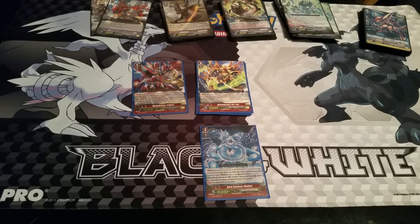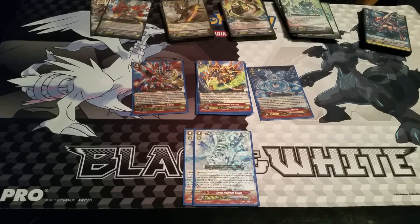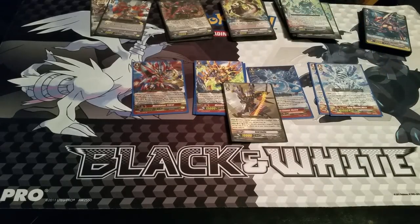One copy of Rain Elemental Madu specifically for Gold Rutile — if you have a heart with 10,000 or less power, choose a grade three from your drop and put it in your hand, making it essentially a free stride. Running two copies of Snow Element Blizza, which is our lord and savior — Counter Blast 1, use a face-up card in the G zone, and whenever it attacks the vanguard gets plus five thousand for every face-up unit in the G zone. A staple card and a very powerful finisher.